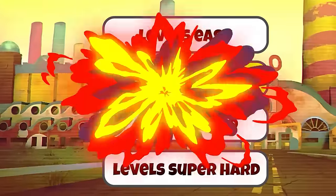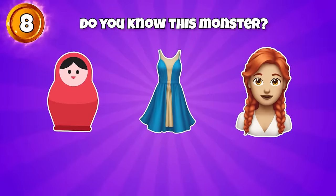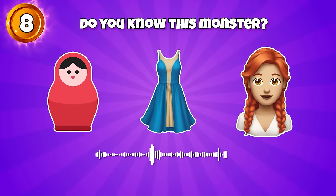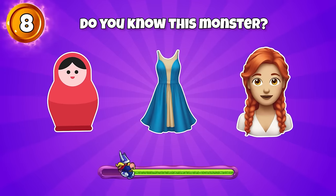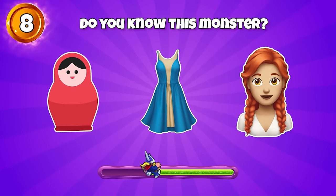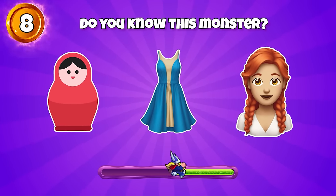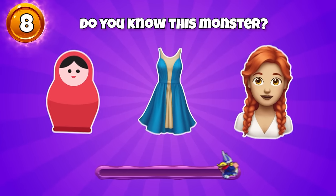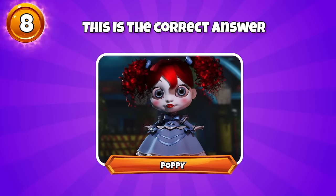Levels Medium. Round 8, can you guess this character? This place makes her tense. I'm glad that Ollie could help you get this far. Exactly, it's Poppy.